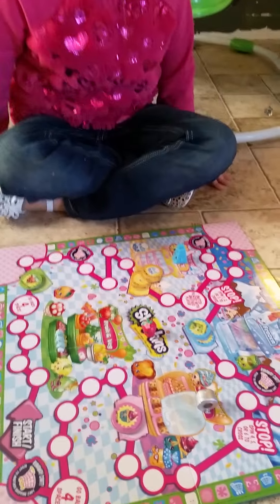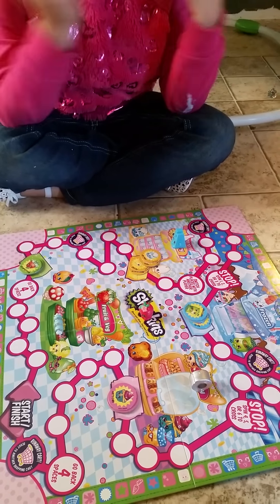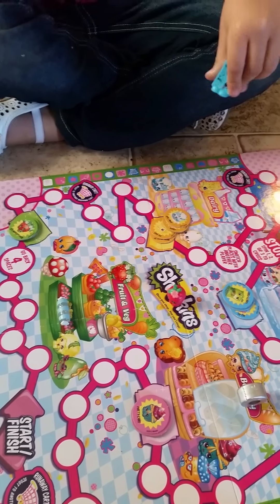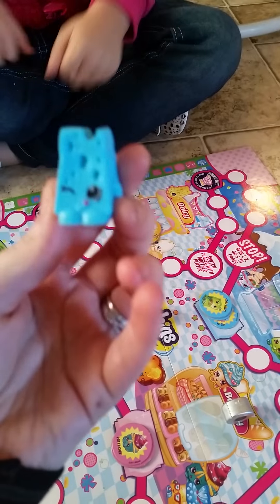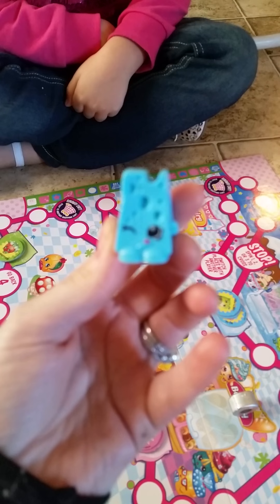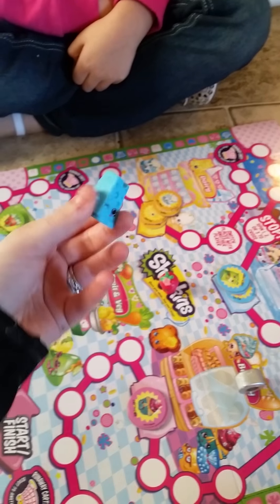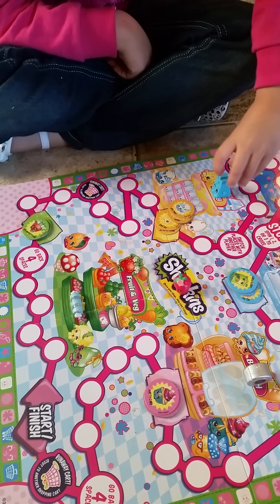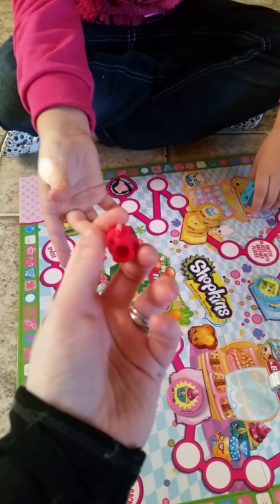Okay, today we got a Shopkins game. And show them what characters you got from Shopkins, Violet. We got Cheesy Cheese — let's see, Cheesy, it's blue. And who else do we got? We got a little Apple Blossom.